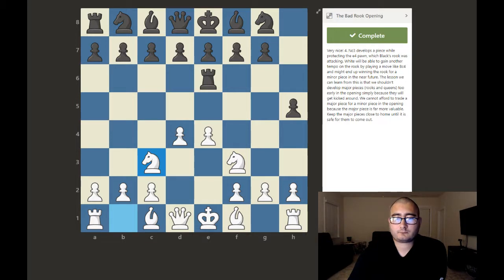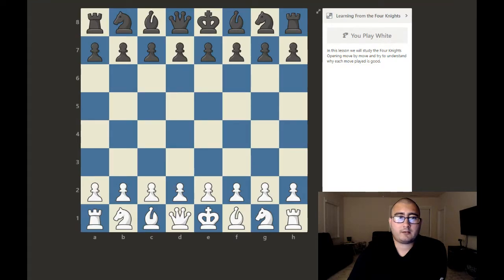Now we're going to be learning from the Four Knights Opening, move by move, and try to understand why each move played is good. It's very important when you're learning your openings to understand why those moves were played. At some point your opponent is going to get you out of book — the moves you memorized — and by understanding the plans behind the opening you can make intelligent decisions over the board without relying on memory.